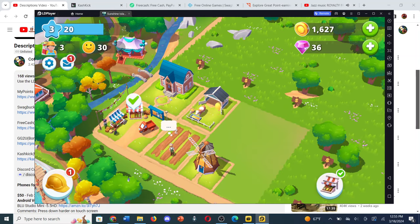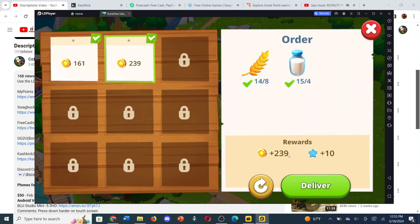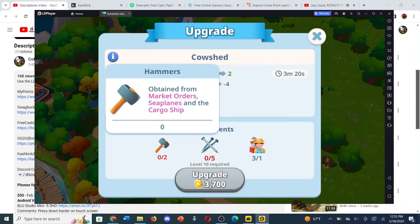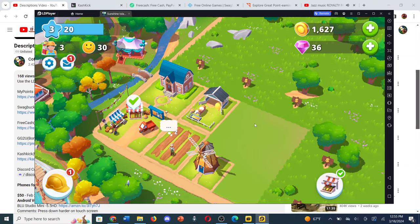You can spend gems on speeding stuff up if you want to. It really doesn't matter what you spend them on as long as it's helping you get gold and experience. You get experience for completing orders on any of the three things — the market board, the cargo plane, and the cargo ship. I get those confused — seaplanes, not sea ship, whatever.